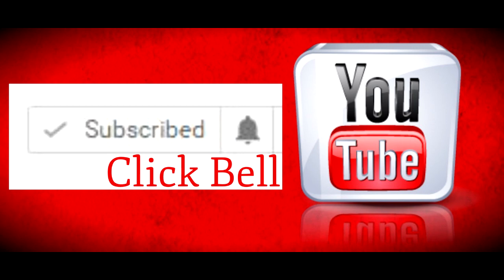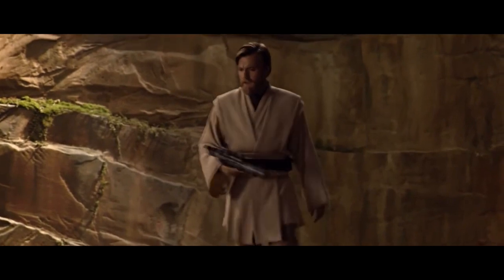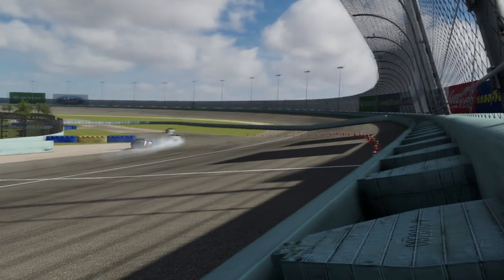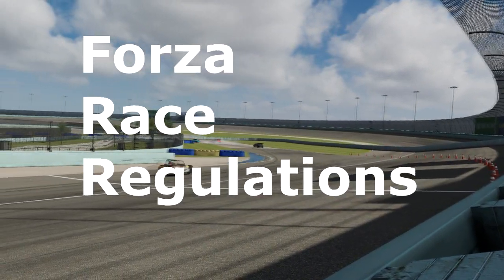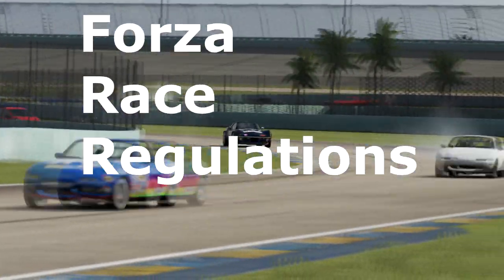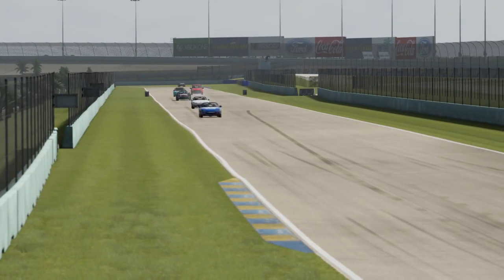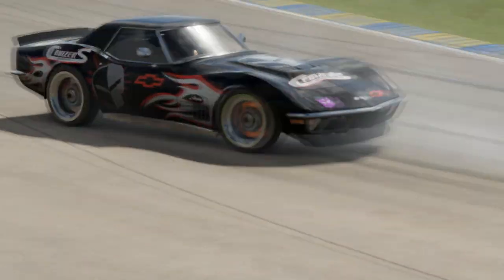The first nugget of information I have for you today is news on the long-awaited FRR system, or Forza Race Regulations. Forza Race Regulations were teased clear back in August of last year with the implementation of the glowy blue lines in the August update. The rest of that system is rumored to include the removal of tire barriers and penalties for track cutting and dirty driving.